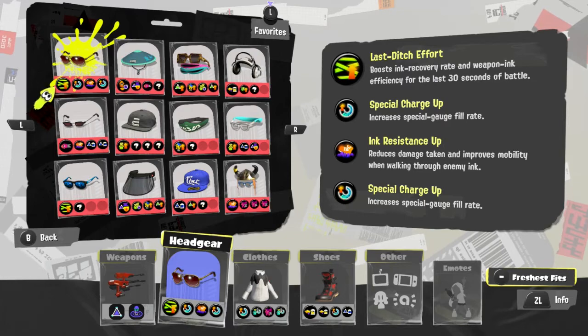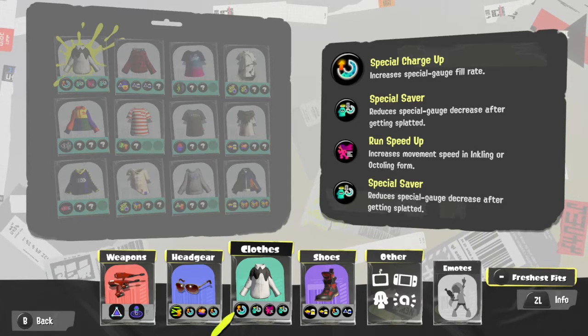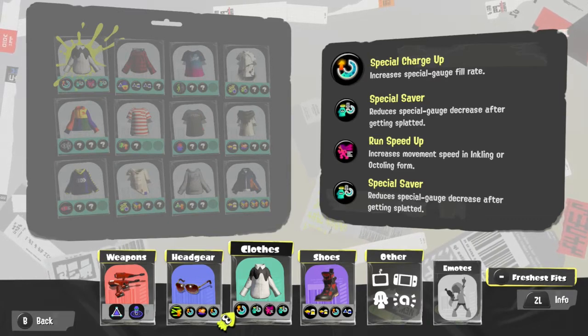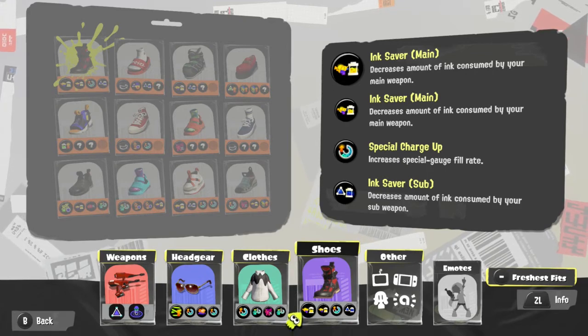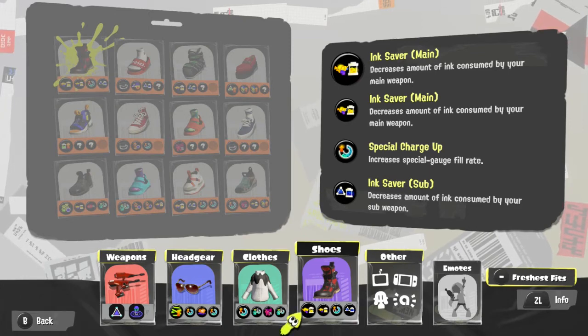Ink Resistance to take less damage and improve mobility while in enemy ink. Special Saver to reduce the special gauge loss after getting splatted — without it, with the guy that had Respawn Punisher, I think it would take literally 75% of my gauge, but with it, it was less than almost half. Run Speed to increase movement with dual squelchers, though I think Swim Speed would be better. Ink Saver Main is very important for this weapon because it will decrease the ink consumed by your main weapon — especially because dodging also consumes a lot of ink, so you have to be careful with that. And Ink Saver Sub because Splat Bombs consume a lot of ink.